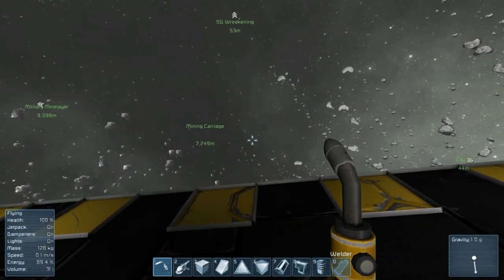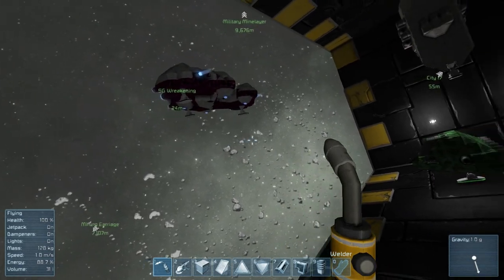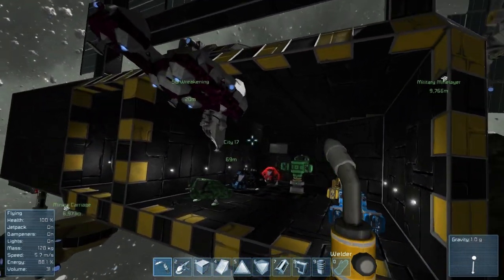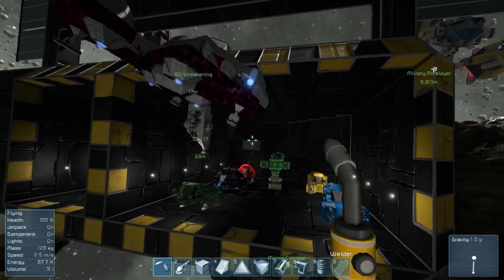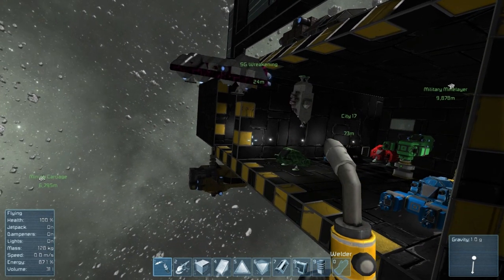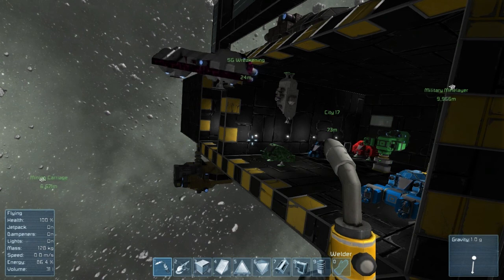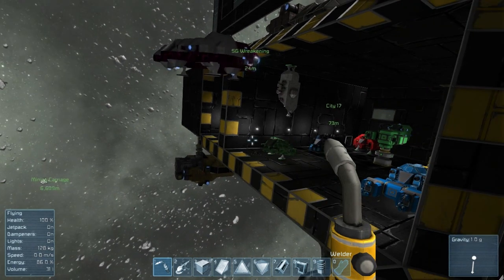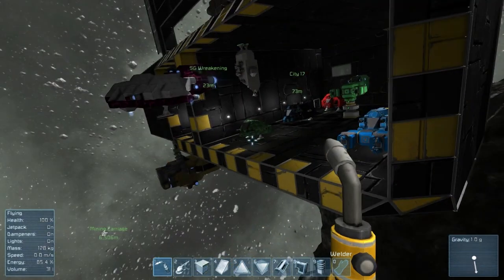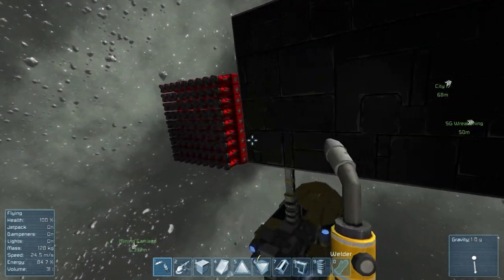Space Gator got on and he's screwing around. I think he's trying to park in the shuttle bay, which I don't think his ship is going to fit. This is Space Gator — he was also a guy on the old Communicraft server. He's got Space Engineers, and DW's got Space Engineers, so I've got a couple of guys on there. He looked at my City 17, looked at all our little shuttles, and went, 'You know what? I can do better.' And he built this.